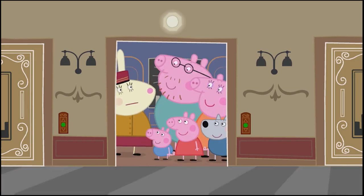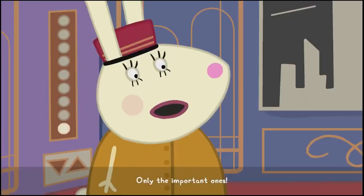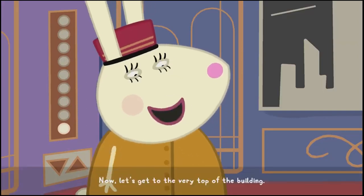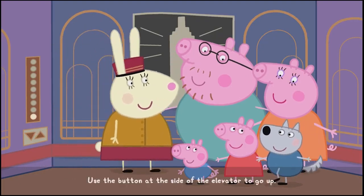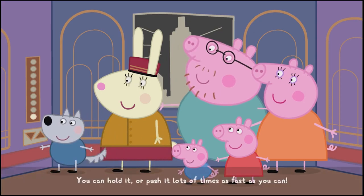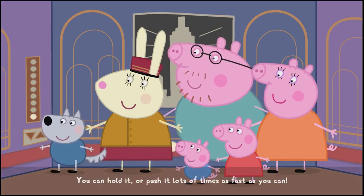Let's go up to the top floor. Do you do all the jobs, Miss Rabbit? Only the important ones. Now, let's get to the very top of the building. Would you like to help me out one more time? Okay. Use the button at the side of the elevator to go up. You can hold it or push it lots of times as fast as you can.